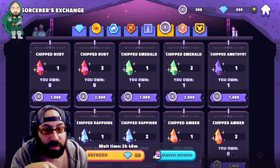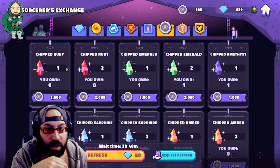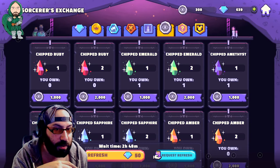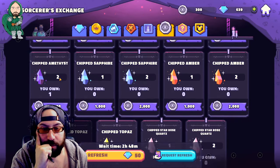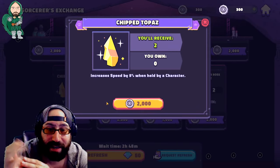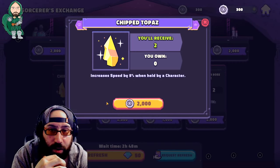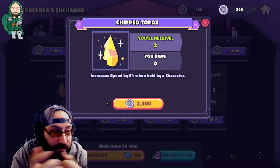Now, most videos I do, I try to go in-depth and discuss situations in which you can use stuff and value that may or may not exist and corner cases. Here's what it comes down to: because speed exists in this game, speed is the most important stat. Because they have decided to include speed stones in this game, all other stones are less valuable. That's a fact.